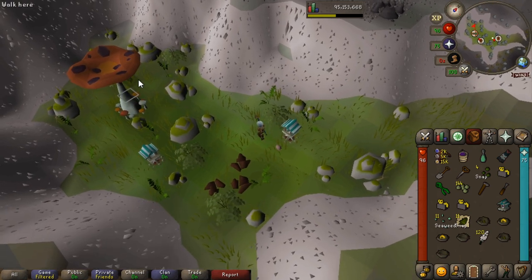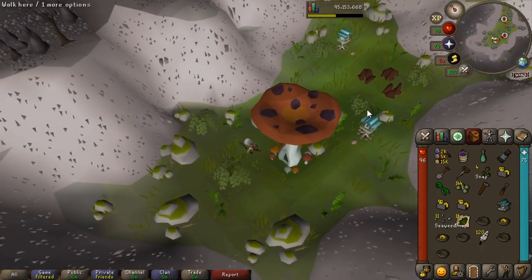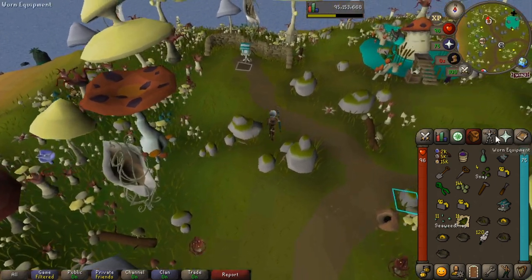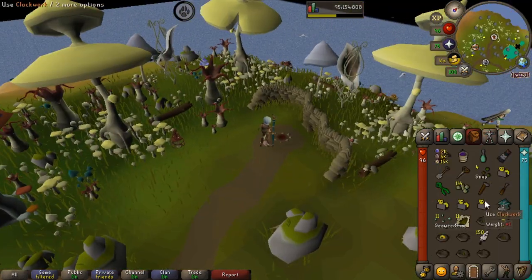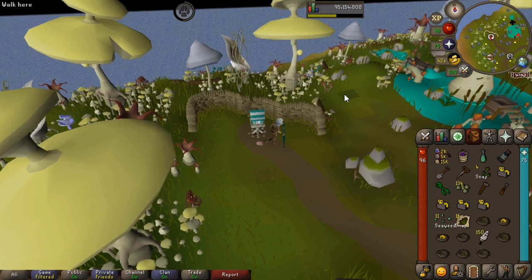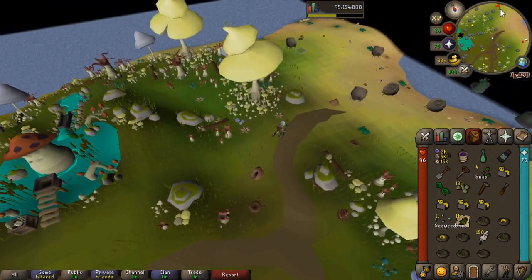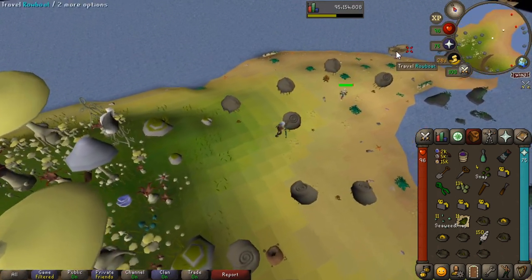This is where your stamina pots could come in handy when you're out of run energy. Another option is with the Explorer's Ring — it gives you energy replenishment, so you can use that. So back at Mushroom Meadow we use our birdhouse on the spot, use the seeds on it, and then we're going to run east. You might get tagged by one of the rock crabs or the animite crabs, but don't worry — they don't hit hard at all. So we're going to travel on the rowboat, and this is where we're going to go and do our seaweed.